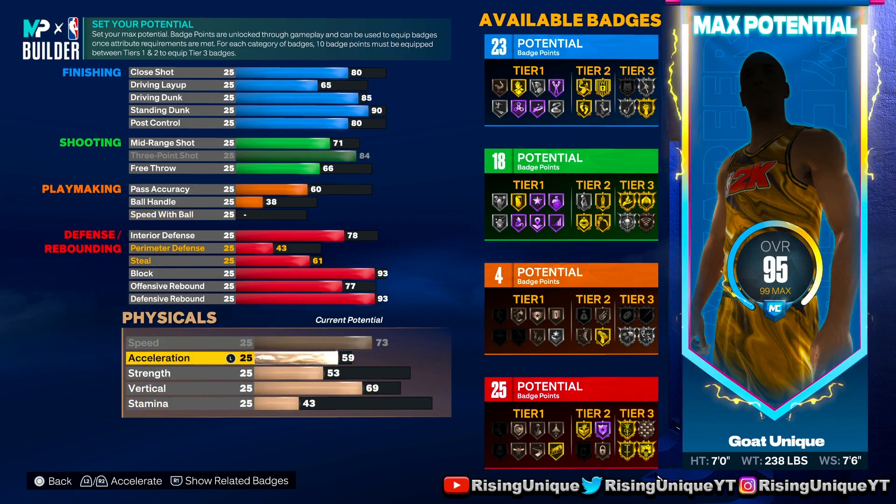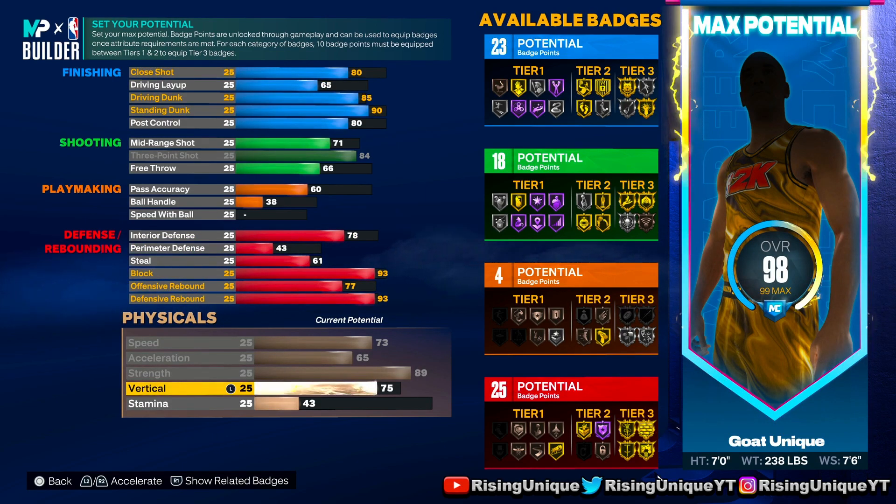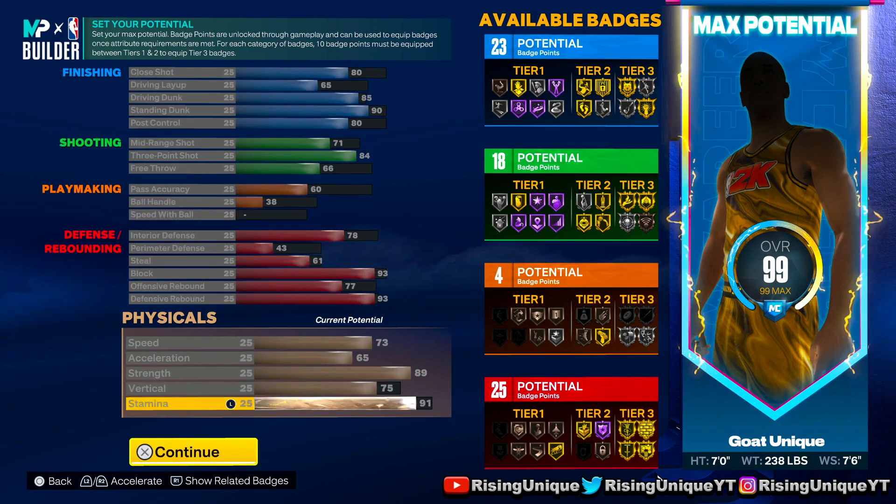Then you guys are gonna want to put your speed all the way up to a 73, which is solid. Acceleration to a 65, strength to an 89 — you're definitely gonna need the strength so definitely do that. 75 vertical and a 91 stamina. That's pretty much your build right there.